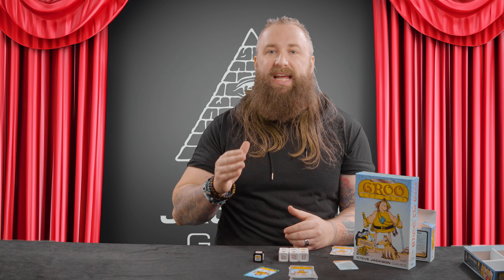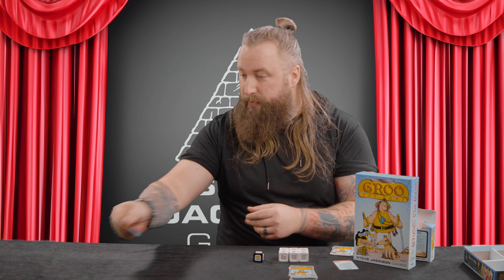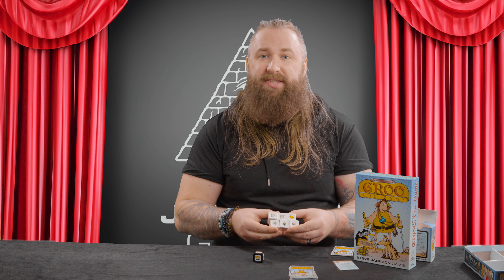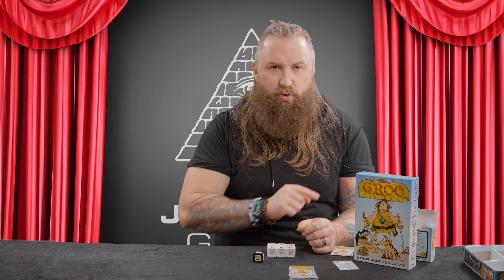If effect cards are drawn later, they get played immediately and affect the whole table. Discard phase: you can discard any, all, or none of the cards you don't want into the discard pile next to the draw pile. Draw phase: draw enough cards to fill your hand up to five cards. Attack phase — we'll put a pin in that one.